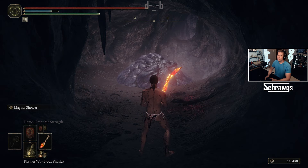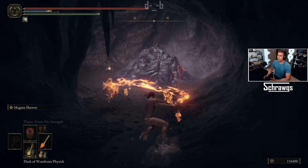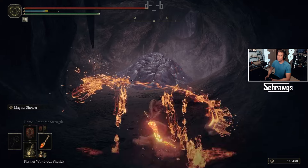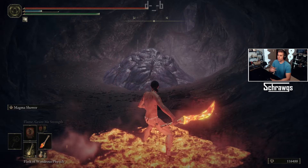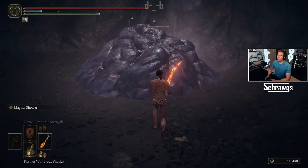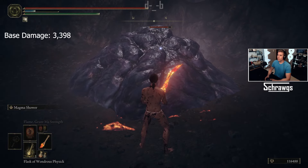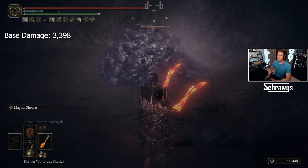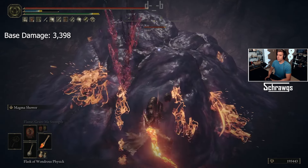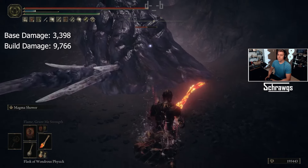Next we've got the Magma Blade with the Magma Shower skill. This also has two inputs — you can do a swinging attack with lava on the ground, or follow up with a spinning attack combo. Without anything equipped the damage is 3,398, and then with the build and the enemy coated in oil that increases to 9,766.